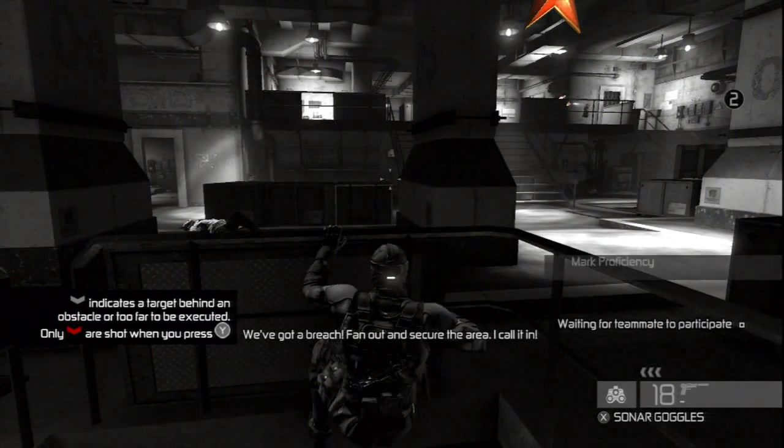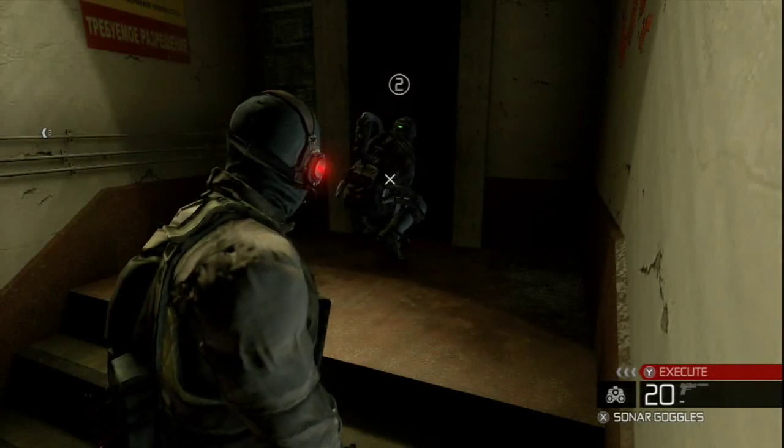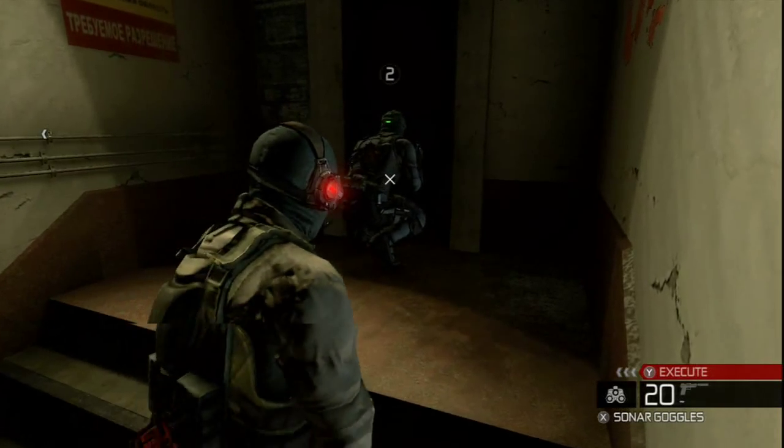Proceed into the office area and locate a GRU major named Repco. You'll need him to access the High Security Intelligence Archive. Understood. We're on the way.